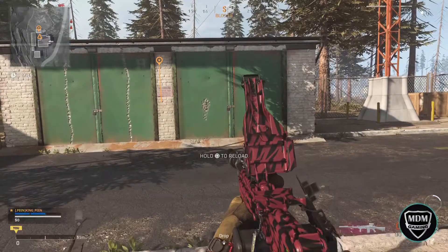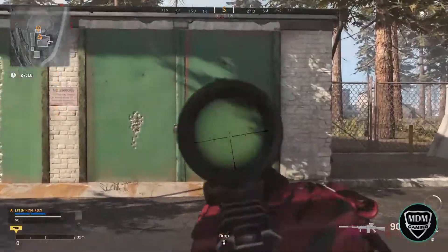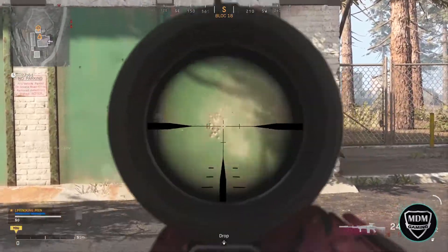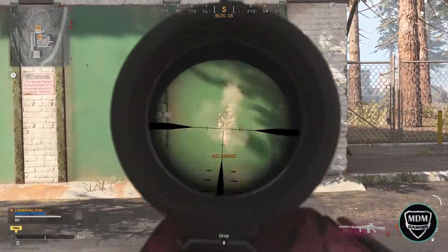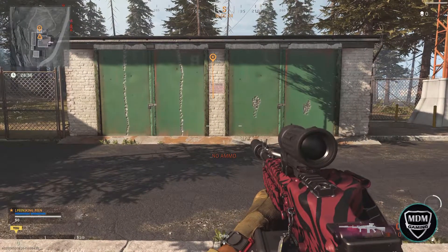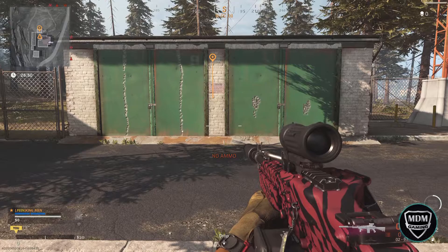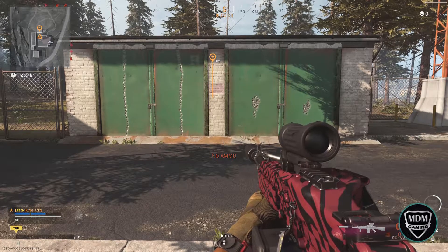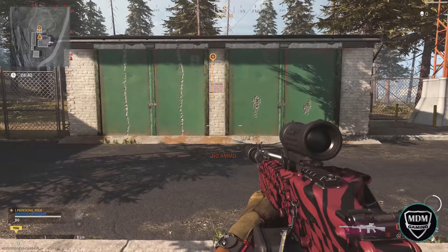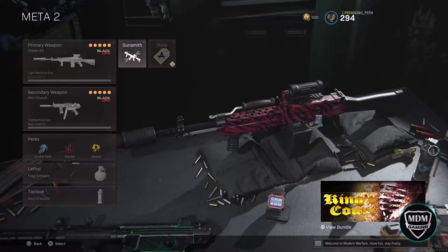The TTK for the Stoner is pretty good and pretty reasonable. You can see I'm using 120 rounds when doing the recoil pattern test. The reload time with that mag is about six seconds — not great, but that's the drawback to LMGs: you get more ammo and it takes a little longer to reload. Everything else makes up for that, including fire rate, damage, bullet velocity, range, and recoil especially. I feel like the strengths make up for the weakness in reload time.